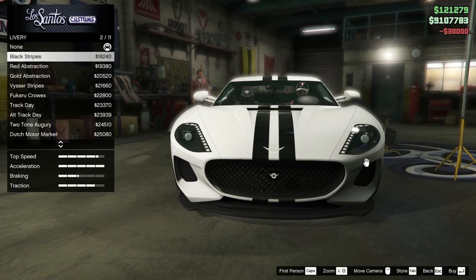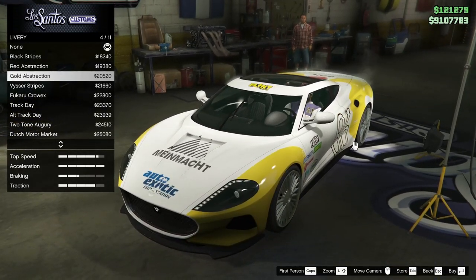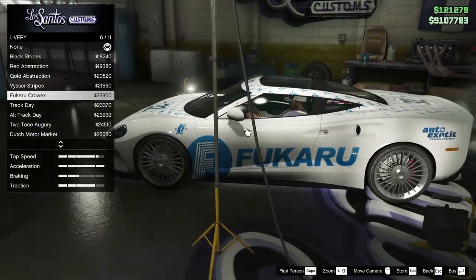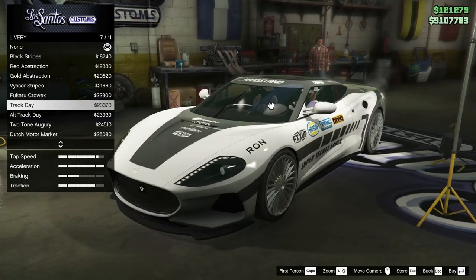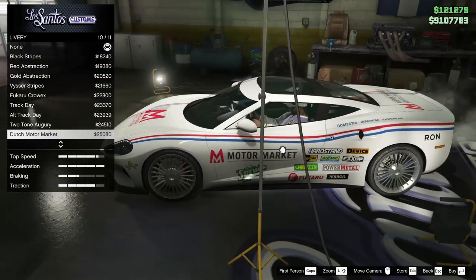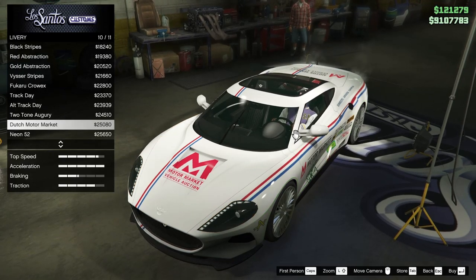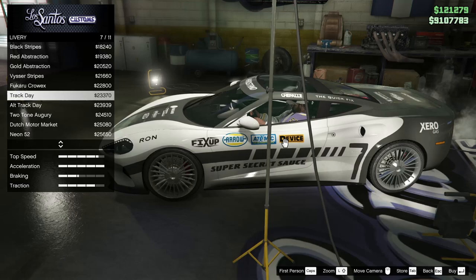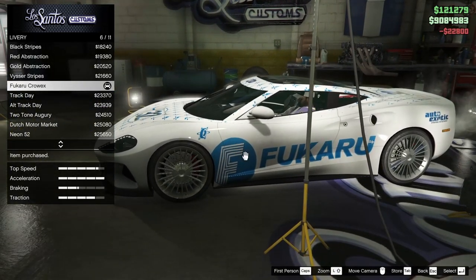Now for the livery options: we've got the black stripes, the red abstraction, the gold abstraction, the Viscer stripes, the Fukaru Kraux — I really like that one — the track day, the alternate track day, the two-tone Augury Insurance, the Dutch Motor Market, the Neon 52, and none. I'm actually rethinking whether I want to go for a full race build on this car because some of these liveries are pretty awesome.